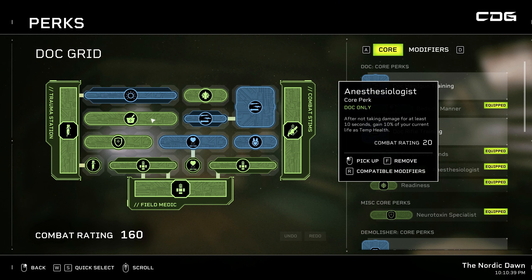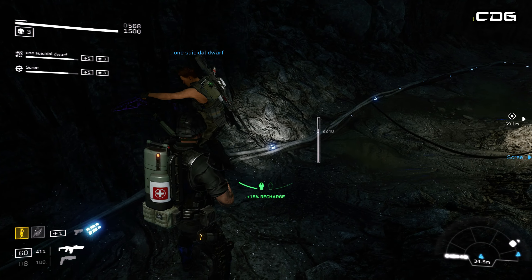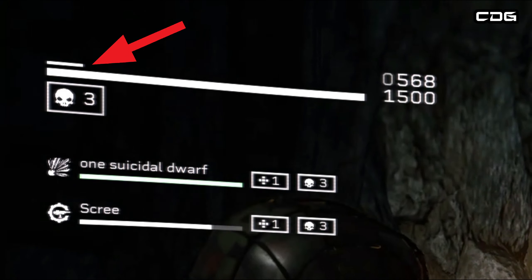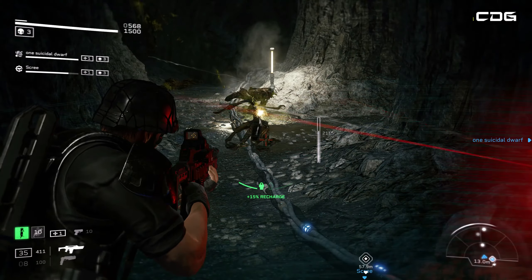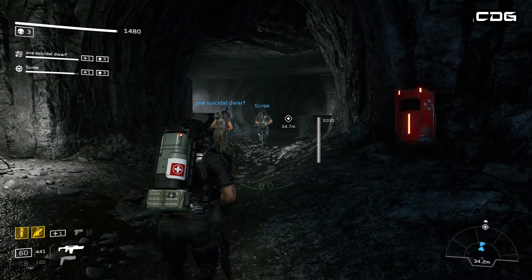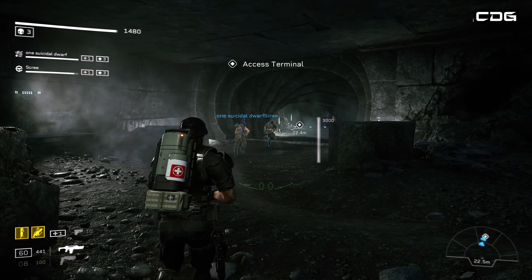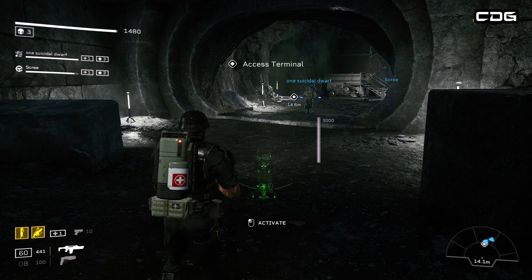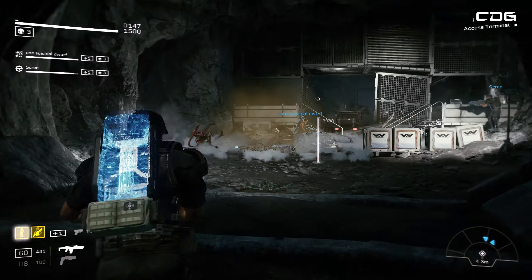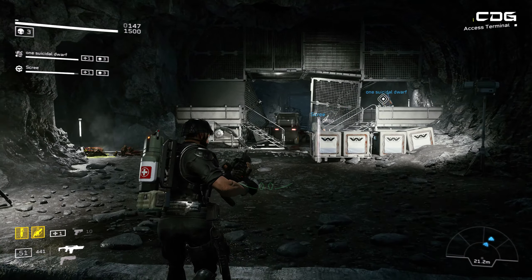Another perk I found really useful is the Anesthesiologist — say that three times fast! After not taking damage for at least 10 seconds, you gain 10% of your current life as temporary health. You'll notice above my health bar there's a little line of additional health above my own, which really comes in handy on harder difficulties. I did find that after taking damage and losing health it didn't seem to regenerate until you had full health again, so just be mindful of that — it may be a bug.